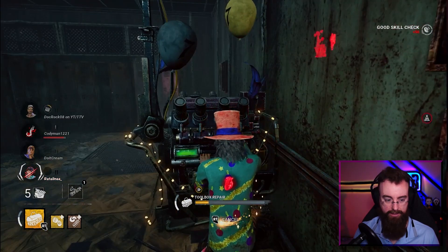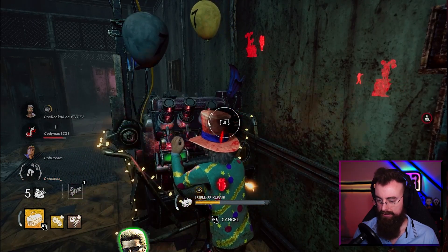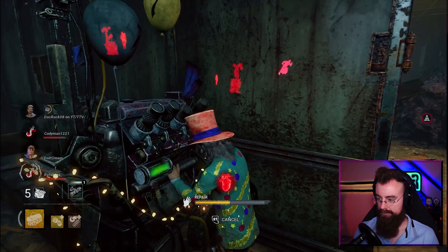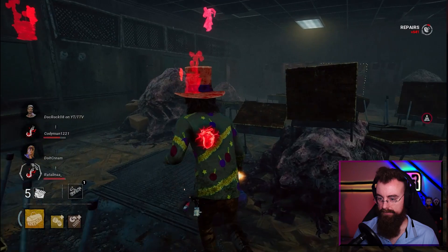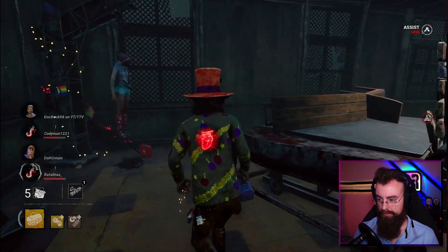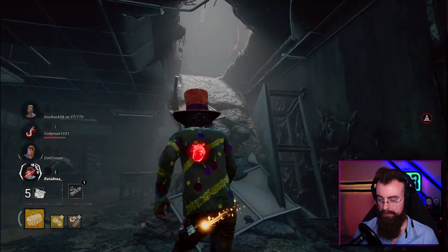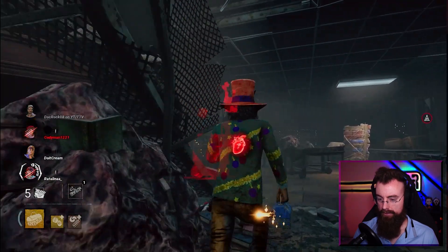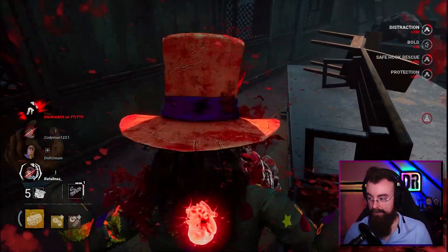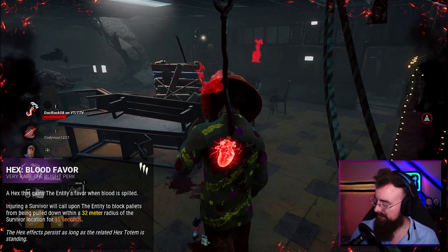Fung Min is getting chased. Is that a Wesker? It is a Wesker! He's going upstairs. He's coming back - there's a save there. Oh, he blocked the pallet - that's Hex Blood Favor. That's why the pallet blocked when I went to pull it. He got the swing. He's also running Franklin's Demise - so we dropped our toolbox, which does not bode well for Scavenger. This match is off to a crazy start.